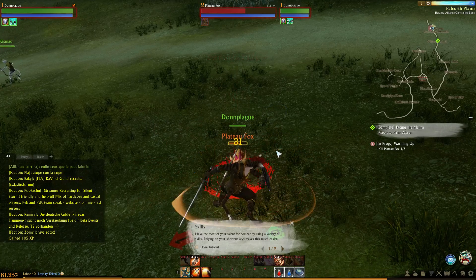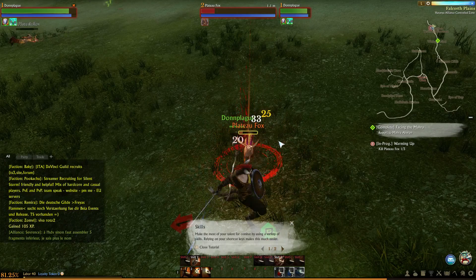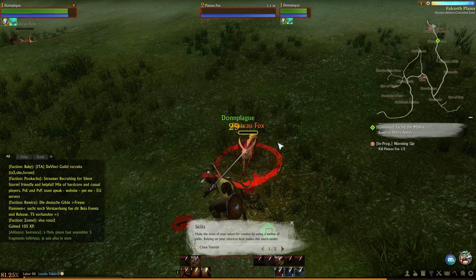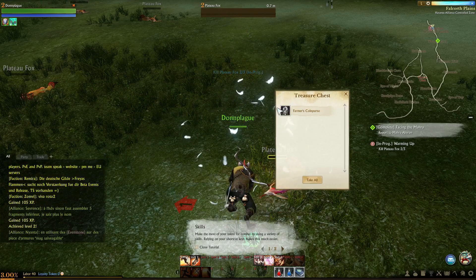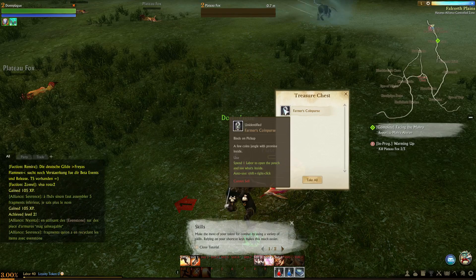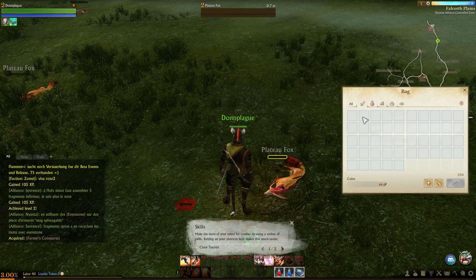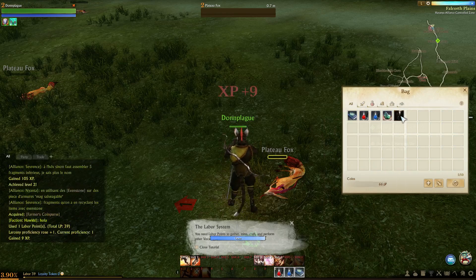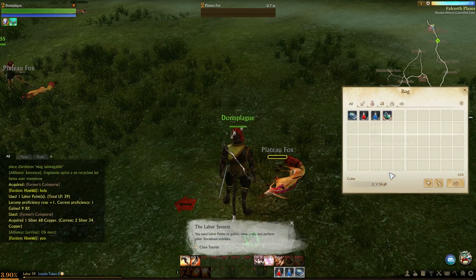Triple Slash! Just keep smashing that. Loot! Farmer Coin Purse — a few coins jingle with promise inside. You need labor points to gather, mine, craft, and perform other vocational activities.